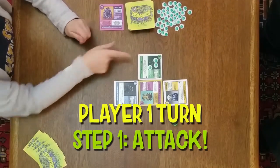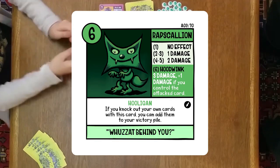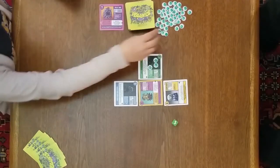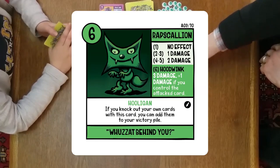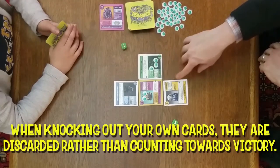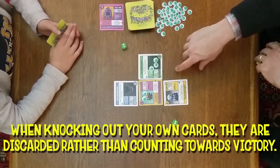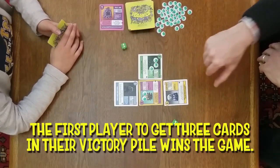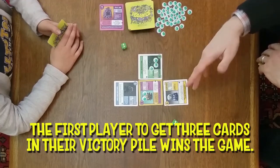Now it's the first player's turn. Rapscallion is going to attack Betty Biscuit with his battle cry, getting plus one. He rolled a two, that's one damage plus one is two damage, and she has no defensive abilities so she doesn't protect herself. Rapscallion also has an attacking ability called Hooligan — if you knock out your own cards with this card, you can add them to your victory pile. To win the game, you want to have three cards in your victory pile. Generally you can only put an opponent's cards in your victory pile if you knock them out.